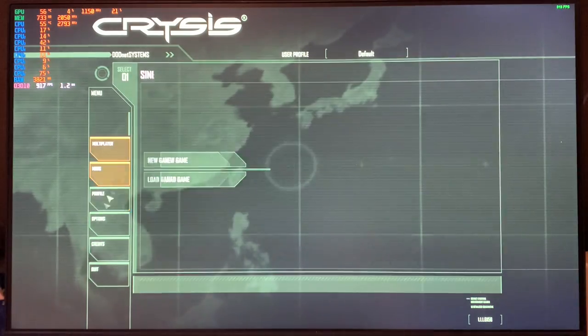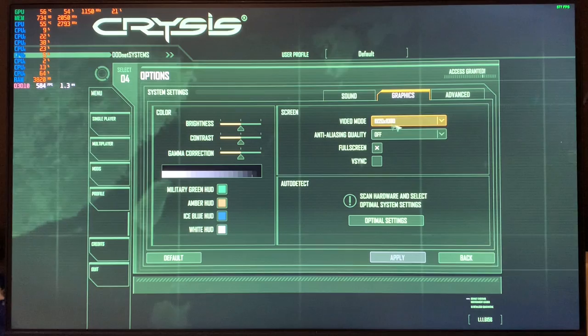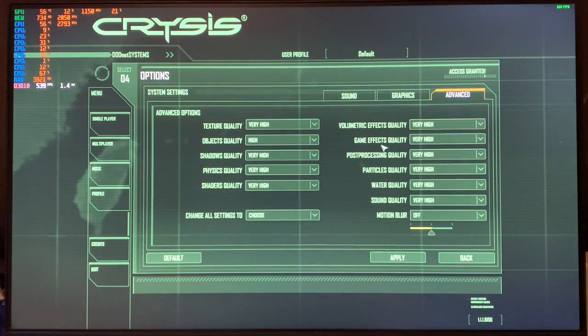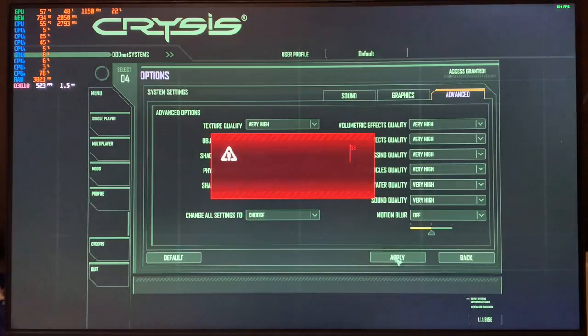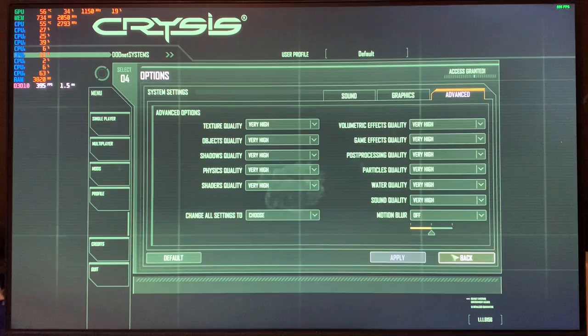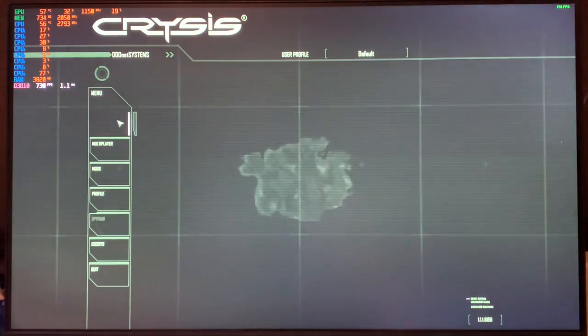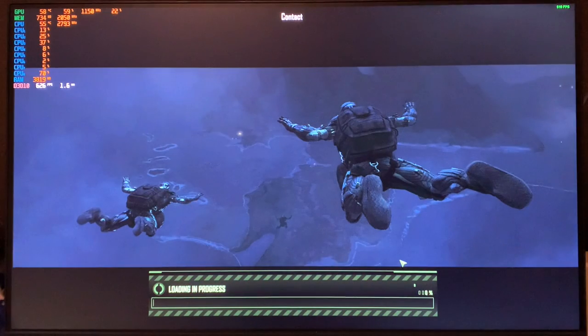Let's go for Crysis. Let's go over the options first. We can now select 1920 by 1080. I have all very high settings. You can also set objects to very high now — apparently we overlooked that one. So now we're going to go for the full-on, everything maxed out approach. We'll load back into the game that we played last time and see what kind of FPS we get.